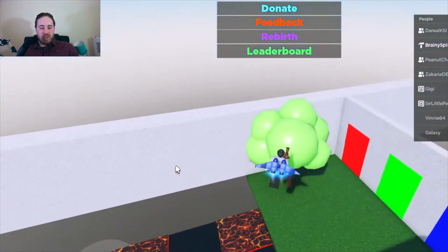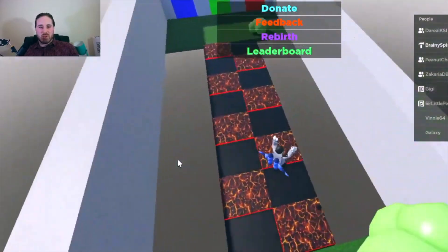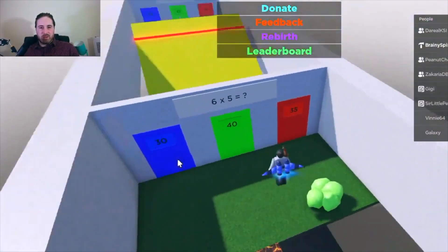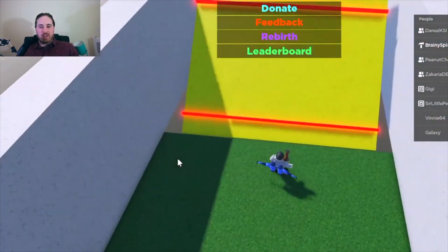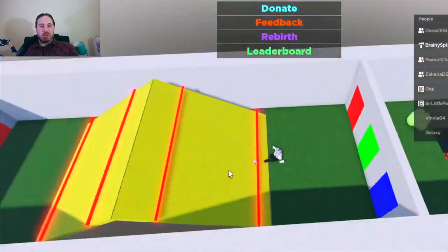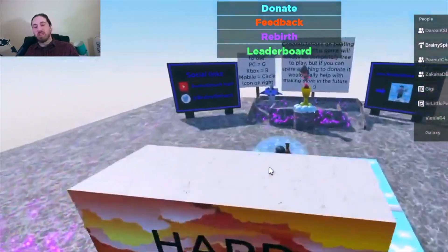For example, this lava one here — on easy it was just a few lava blocks and they were smaller. But on this one you've got to jump in between them, which even I can mess up sometimes. And these red lines here are kill blocks — if you walk onto them, you fall apart. There's only one on the easy version, but there are four in medium and even more on hard.